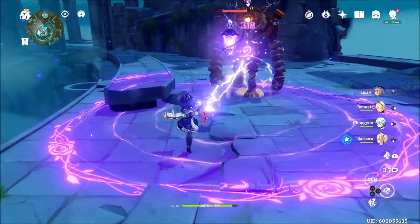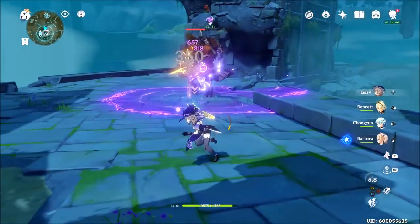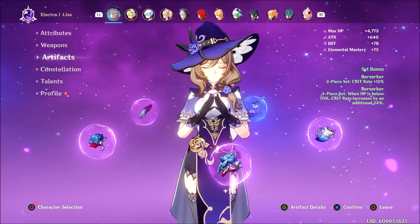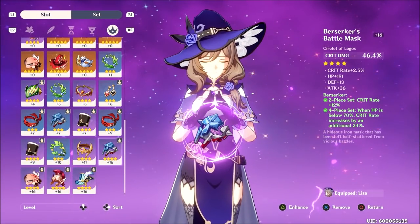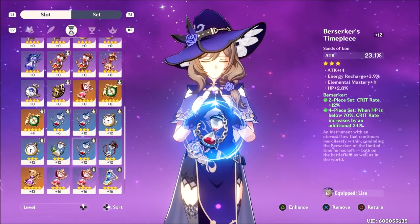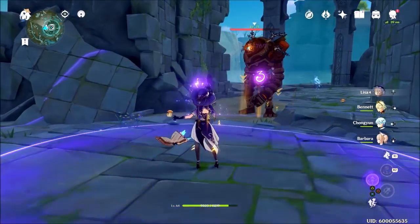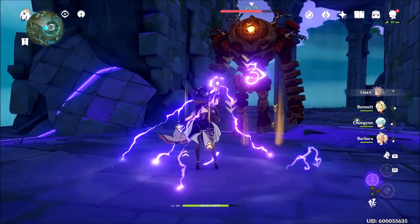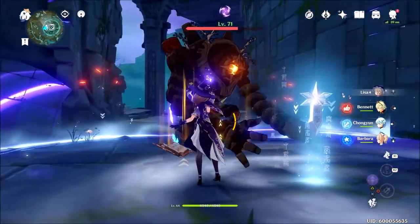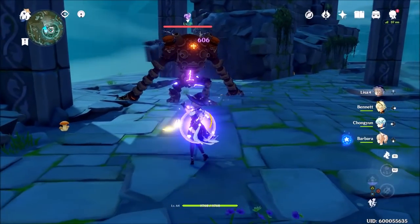When it all came down to it, I realized that electro damage on Lisa is nice, but if you really want her to hit hard it's got to be the Berserker set for Crit Rate, Crit Damage, and Attack. It sounds crazy and dumb, but this is just what I found. Using the full Berserker set I finally saw my first 9k damage value, and right after that a near-11k — and that's with the full Berserker set, something I'm sure all of you have.